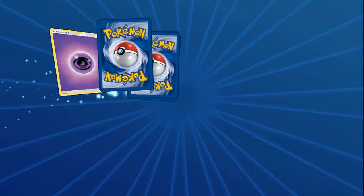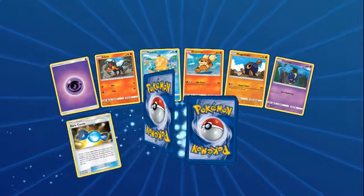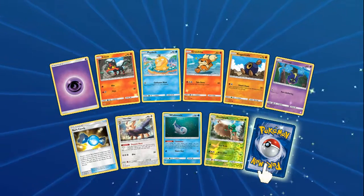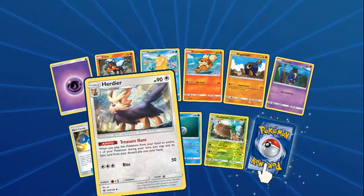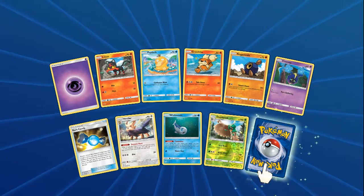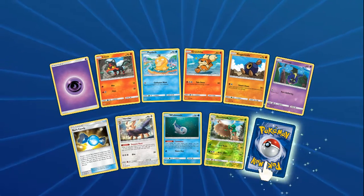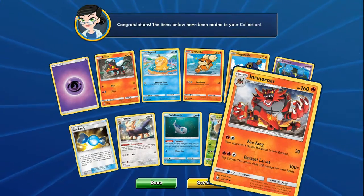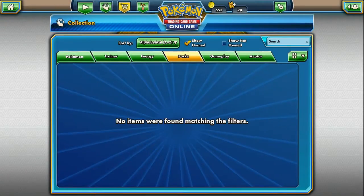So this is the last pack - can we get the Secret Rare Ultra Ball? We got a Reverse Holo Rare, a Decidueye, a Rare Candy. The rare in the pack is - come on, something good, another GX - it's an Incineroar. Well, that stunk.